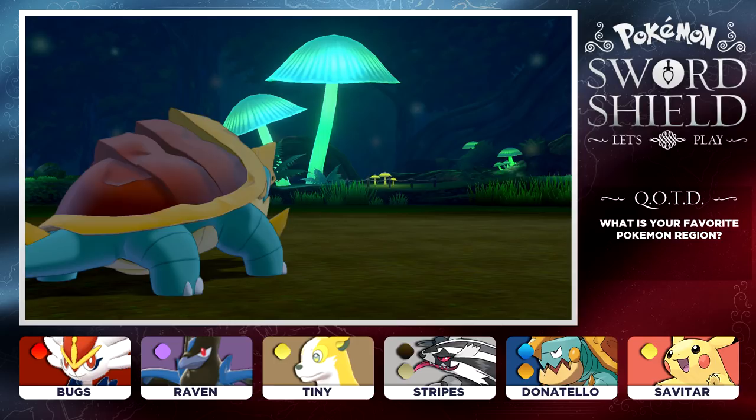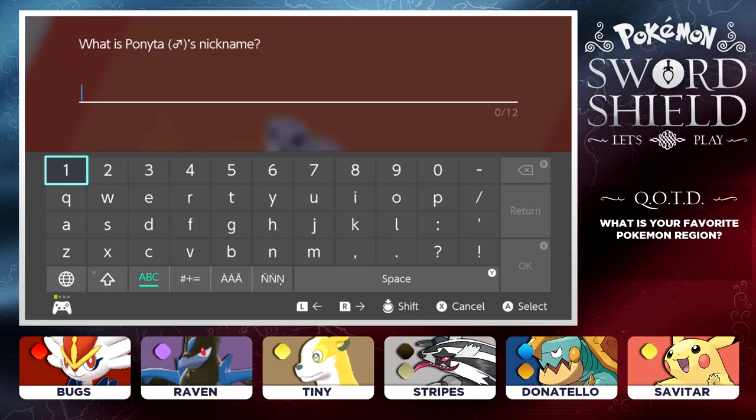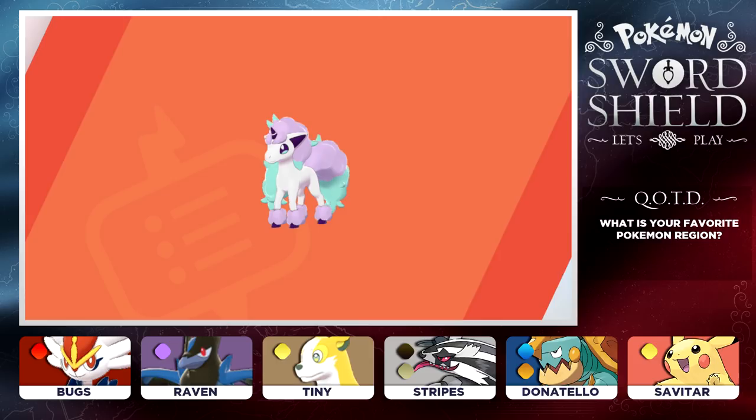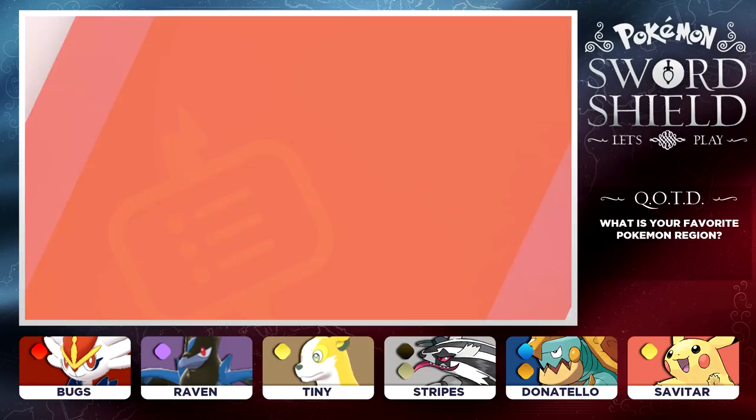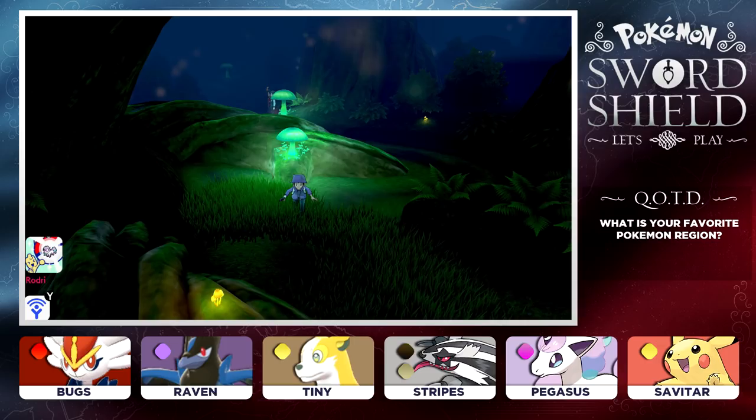Everybody's gaining XP - Stripes grew, Savitar grew in levels. Ponyta's data will be added to the Pokedex. That is Ponyta, the Unique Horn Pokemon - it's the Galarian form, a Psychic type. This Pokemon will look into your eyes and read the contents of your heart; if it finds evil there, it promptly hides away. So you have to be a good person to have this Pokemon! We're gonna call our Ponyta Pegasus, add her to our party, and switch out Donatello. Welcome, Pegasus the Galarian Ponyta!